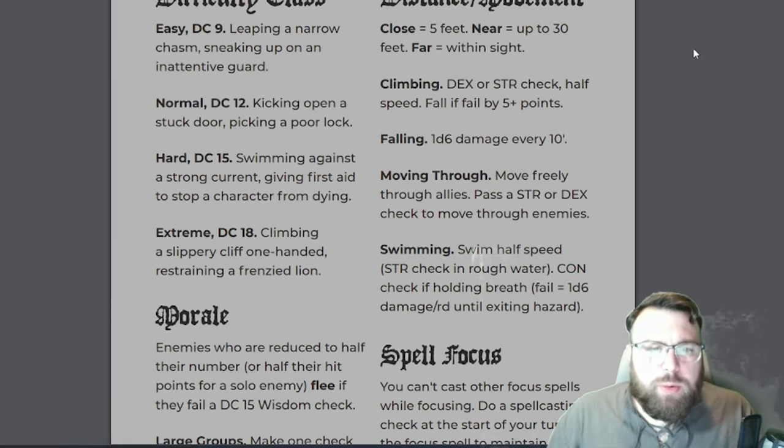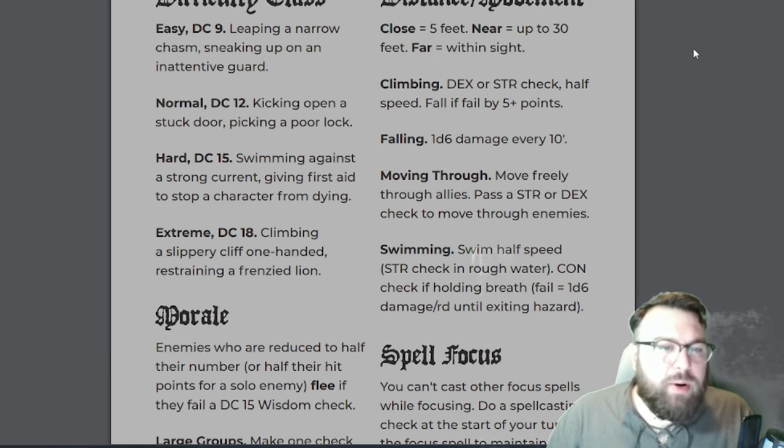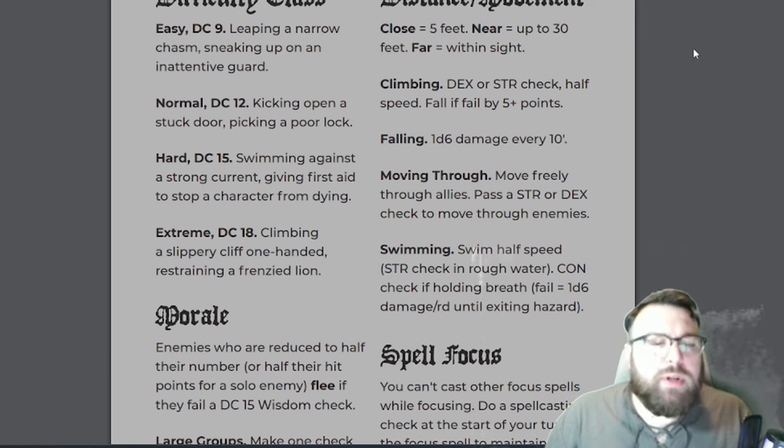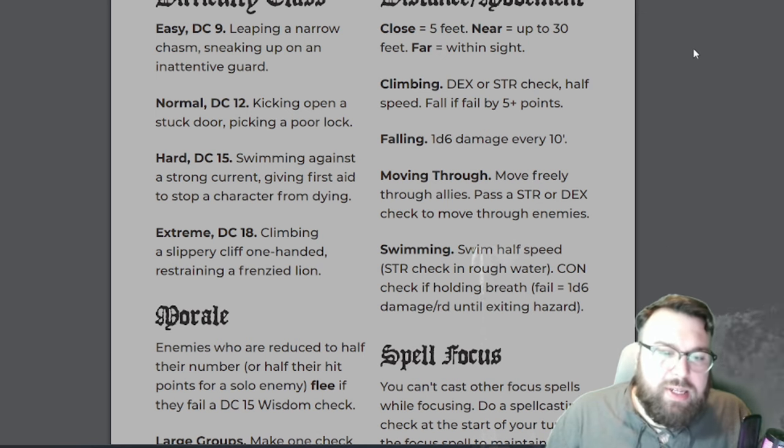This is probably our list of quick rules, which I always like to see in the front of a book. Difficulty Class: Easy — DC9, leaping a narrow chasm, sneaking up on an inattentive guard. Normal — DC12, kicking open a stuck door, picking a poor lock. Hard — DC15, swimming against a strong current, giving first aid to stop a character from dying. Extreme — DC18, climbing a slippery cliff one-handed, restraining a frenzied lion.